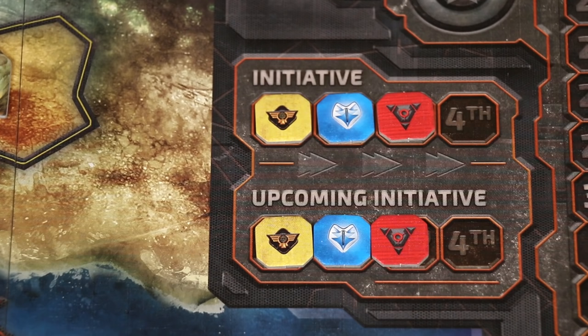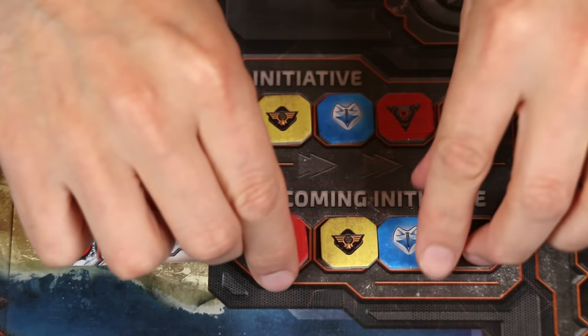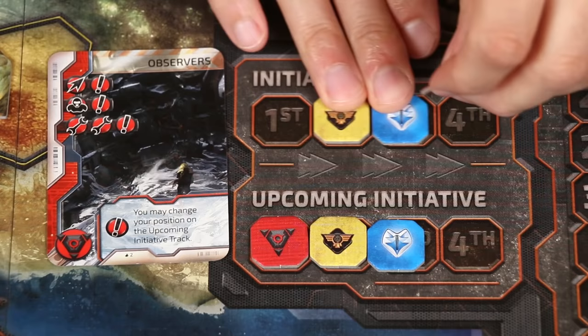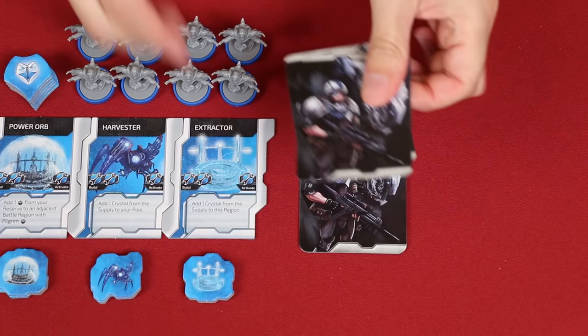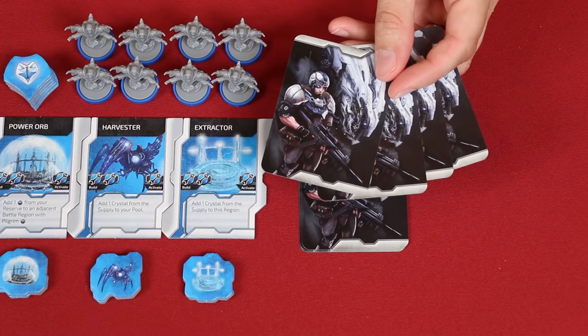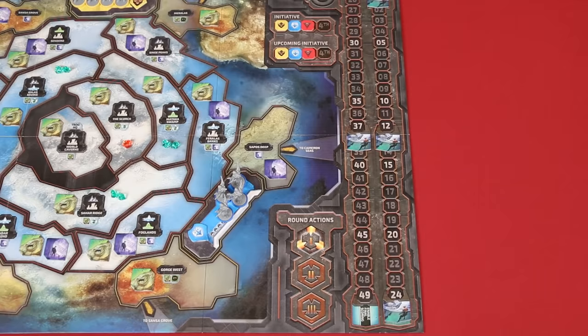Now it's the update initiative step of the events phase. During the game, a player might have played a card which allows them to change the position of their upcoming initiative token. Perhaps the machine faction decides to move into first place. During the round that this occurred, the players will still keep following the turn order as shown. But during the next round's update initiative step, you'll now arrange the tokens on the top to match what was showing underneath. The final step of this phase is to have all players rotate their skills to the upright position if any were sideways. The next phase is the draw cards phase, where each player takes four cards into their hand from their personal deck. If you ever have more than seven cards in hand, discard down to that number. You're allowed to have more than seven at any other time, but at this point you must respect the limit. Over the course of the game, you'll form a discard pile, and if you would ever need to draw more cards than you have in your deck, simply shuffle your discard pile into a new draw deck.